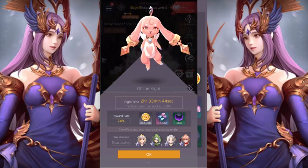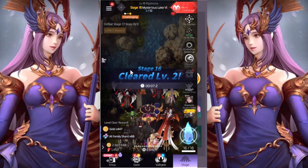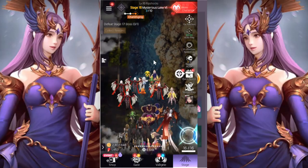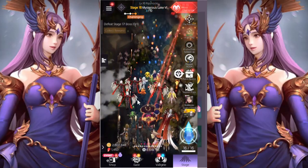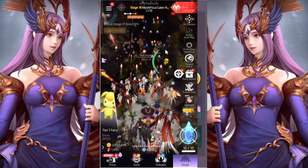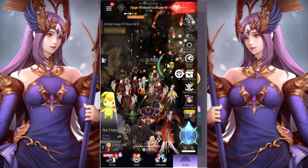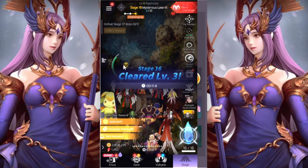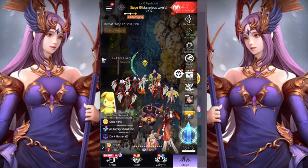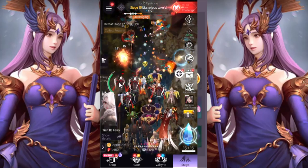Welcome to Valkyrie Rush, an idle merge game. It has an offline mode and the screen is packed with action. What you do is merge your smallest units — they're called fairies. You merge them all the way up from a level 1 fairy up to tier 10.